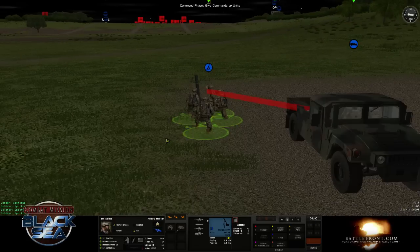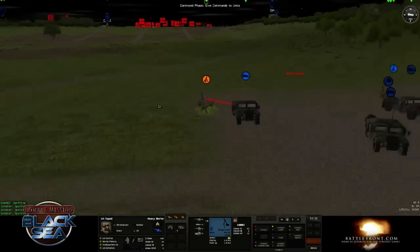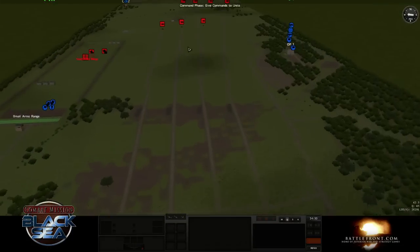Direct fire support means they're way more accurate and can engage a lot faster since they don't have to go through the call for fire process. But if they get spotted by the enemy, they're probably going to get wiped out, so it's kind of risky. Let's go ahead and do a call for fire with these mortars.